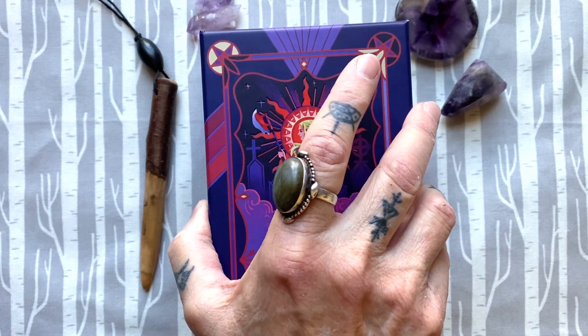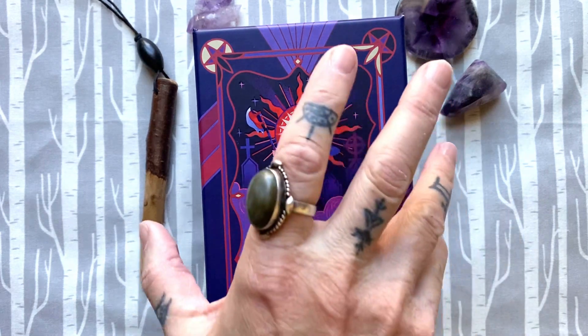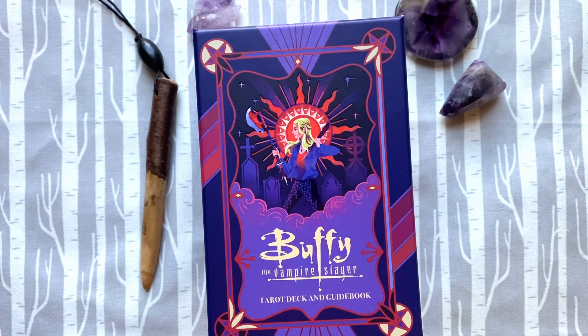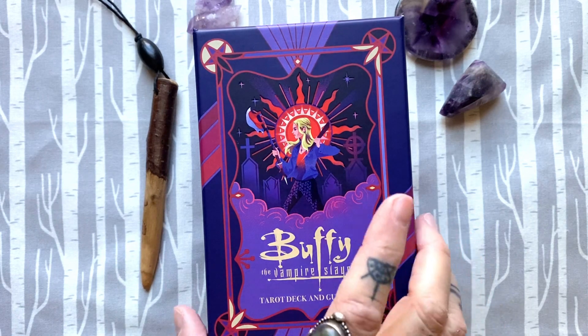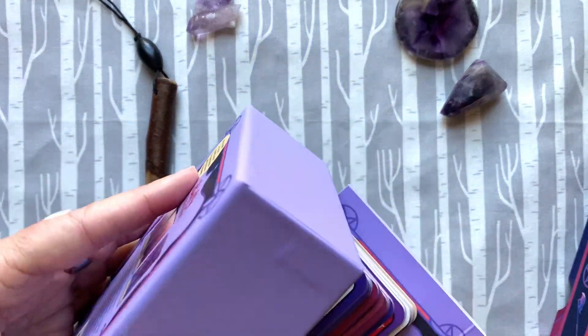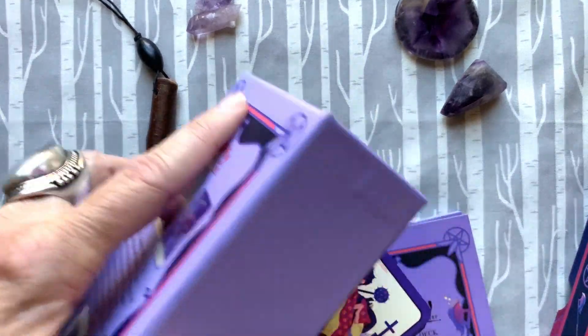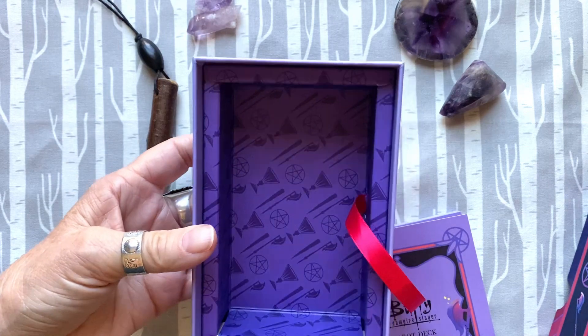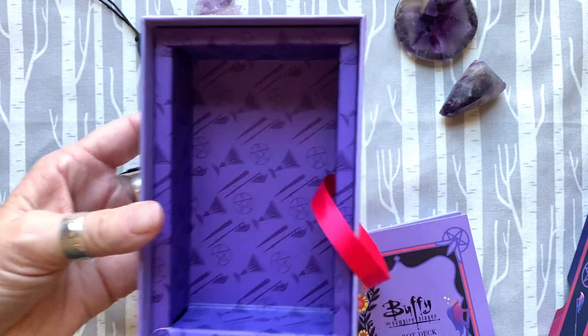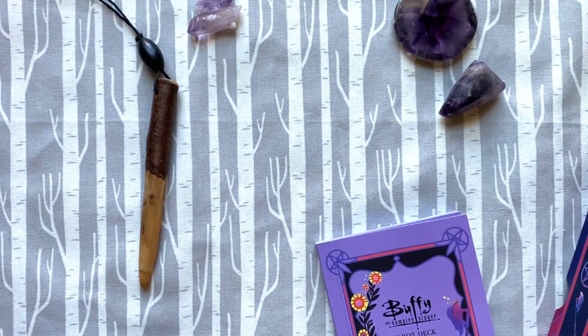So this is an Insight deck and there are a lot of opinions about Insight. We happen to really like this deck, so if you like Insight decks you're in the right place. It's just a two-part pull box. It's got the ribbon, which I'm not using very well — I put my cards in differently. There are just the four suits at the bottom of the box. So let's look at the cards for just a second first.